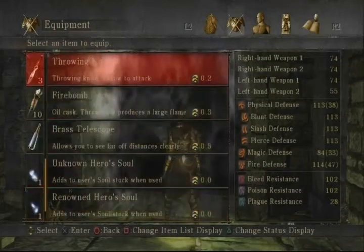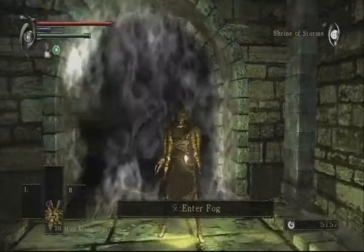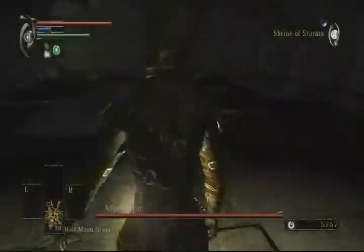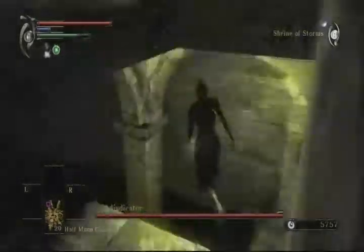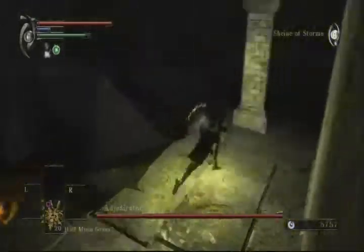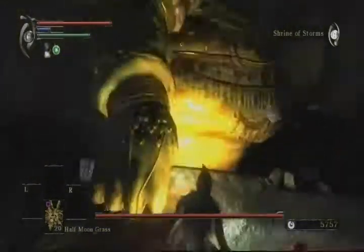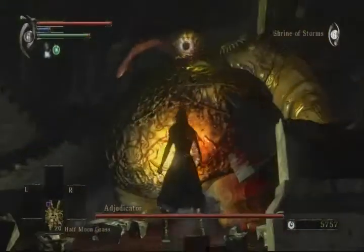All you have to do is circle around him, attack his weak spot, get him to fall over, attack his head. You do this over and over again. I left the fight in, but if you really don't want to be waiting around, you can skip to 16 minutes in and you'll skip the entire fight.